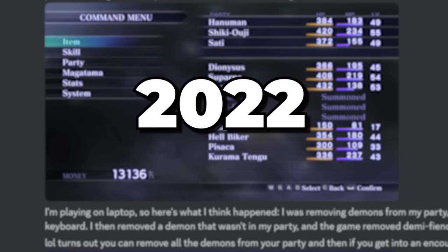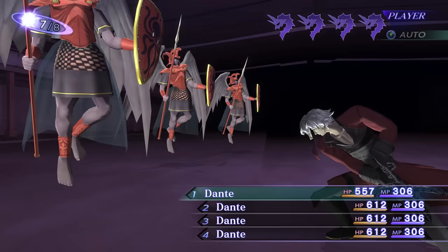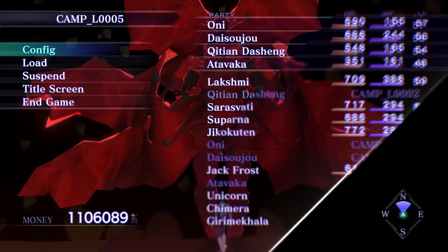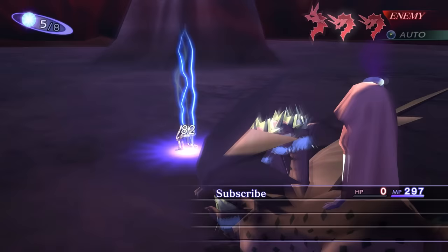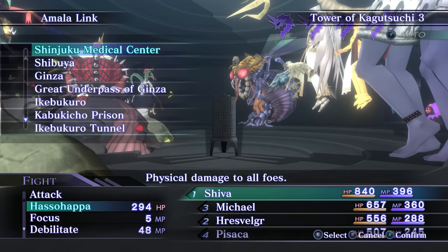In 2022, the first Shin Megami Tensei Nocturne glitch was found in the Steam version of the HD remaster: the ability to remove the main character Demi-Fiend from your party. Fast forward to 2023, and we can do crazy things like duplicating demon joining events to get a squad of four Dantes, going out of bounds to skip entire dungeons, or defeating Lucifer, the hardest boss in the game, by simply running away. Today, I will show you how you can break Nocturne wide open.